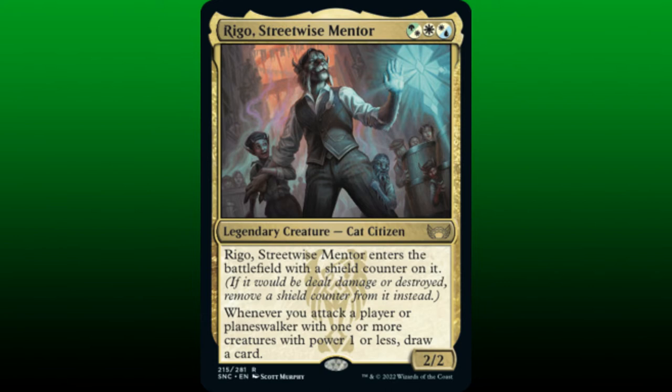Rigo, Streetwise Mentor, is a 2/2 for Selesnya-white Azorius mana and enters the battlefield with a shield counter on it. Whenever we attack a player or a planeswalker with one or more creatures with power 1 or less, we draw a card. Most of our cats' powers are higher than 1, but the risk of whiffing is worth the reward of possibly drawing cards, and Rigo does synergize with Jedet and our cat tribal build.